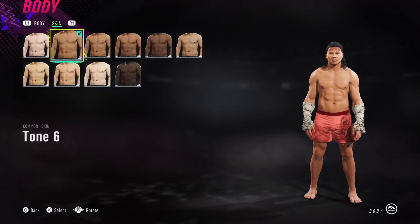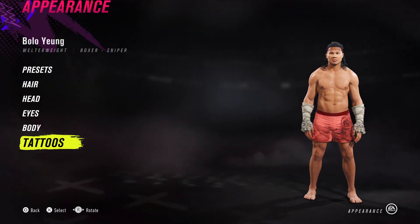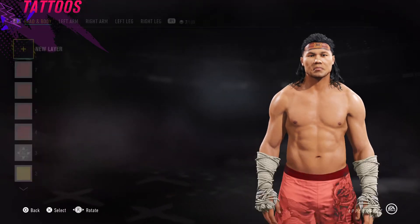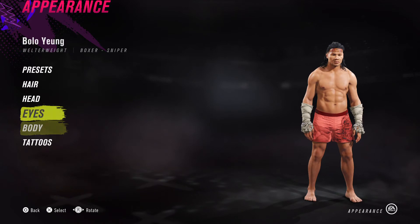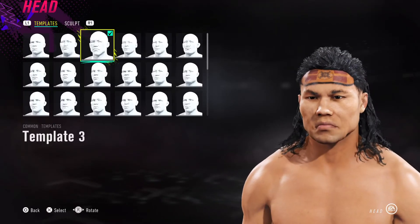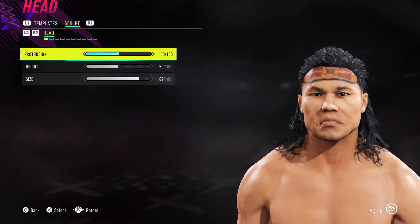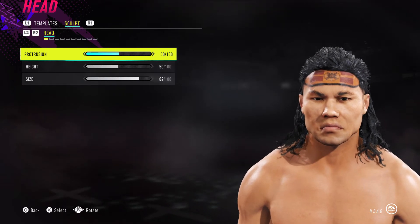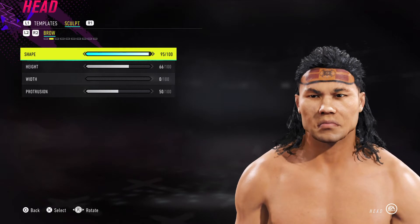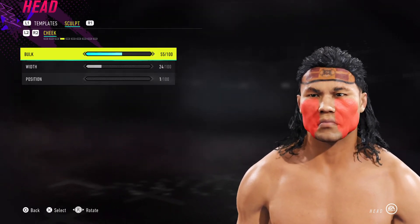For skin tone I've gone for tone six. For the tattoos, let's do the face first and then look at the forehead tattoo. For his head, make sure you choose template number three, and basically just copy what you see on my screen to end up with the same results. I'm going to go through it nice and slow to make sure the video captures all the different numbers.